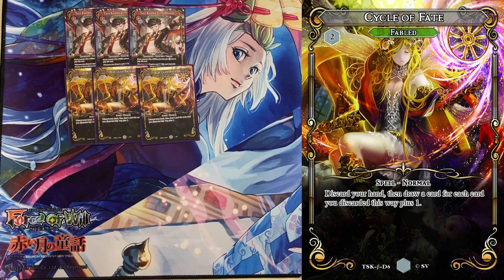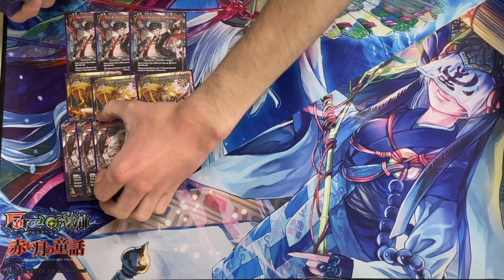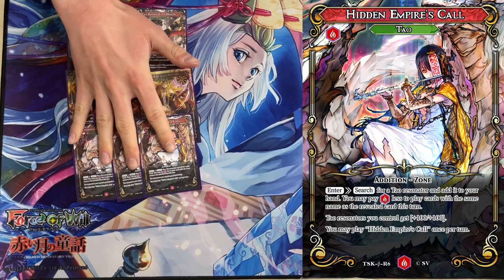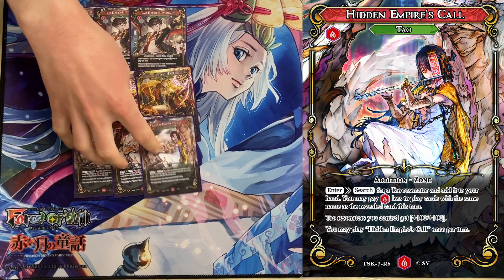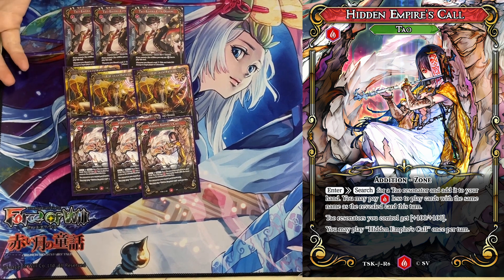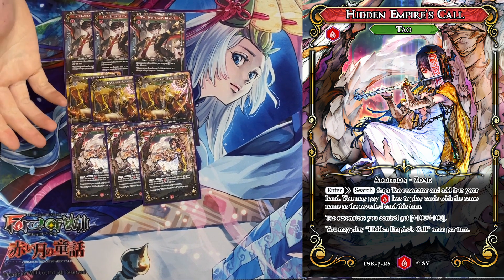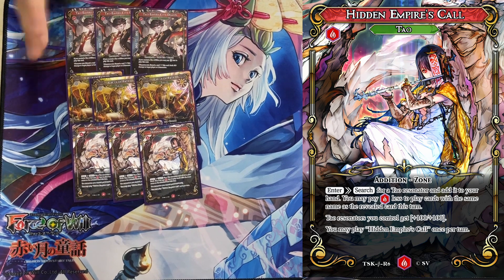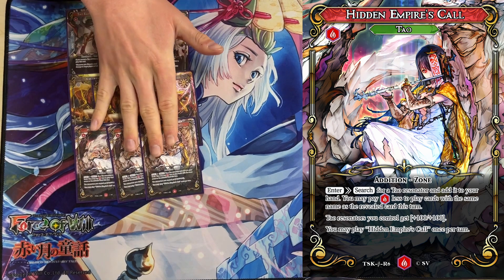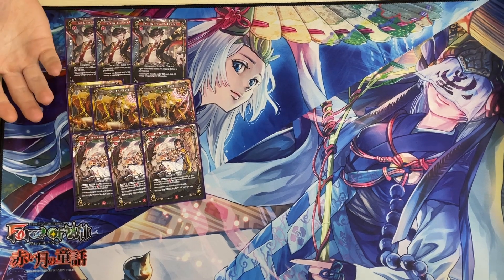To get two Tau Demons into play on our combo turn, we have Hidden Empires Call. It searches up a Tau resonator, and then all Tau resonators in your hand with the same name as that resonator cost one red less. The Tau Demon also has an ability that if you have a Tau addition on the field, it costs one colorless less. So essentially this searches you up the Tau Demon and makes all Tau Demons in your hand cost zero.